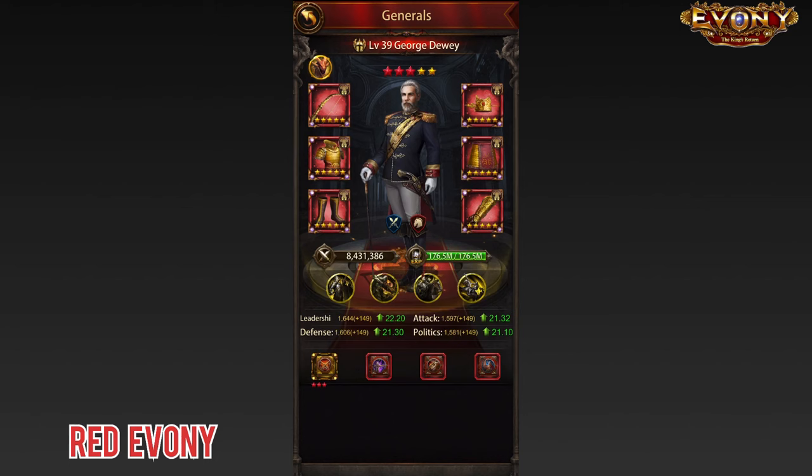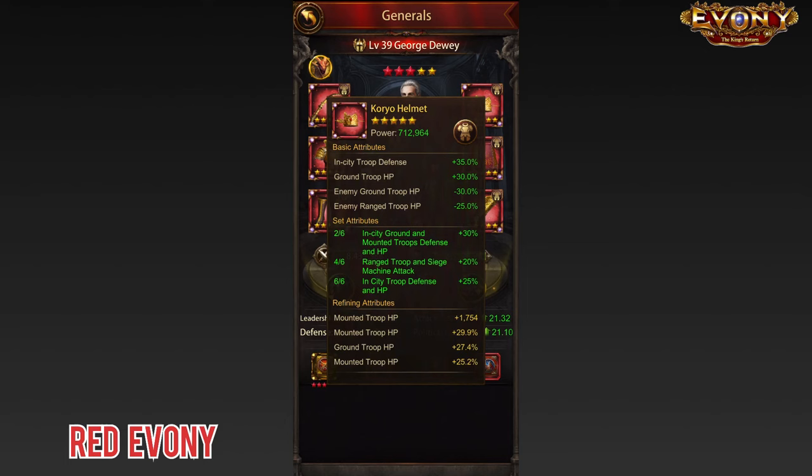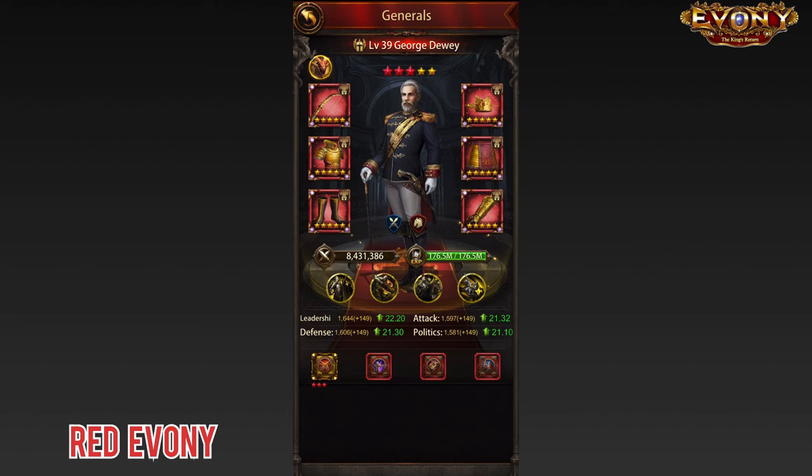However, not everyone is able to or willing to do the full cake three times in order to get the full choreo set for their world general. I estimate that to be about $6,000 — cheaper if you get discounts using the Amazon App Store.